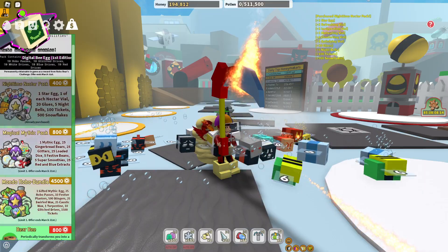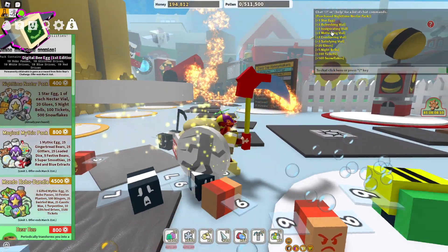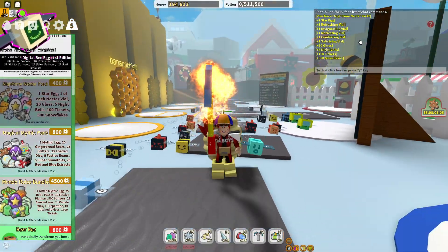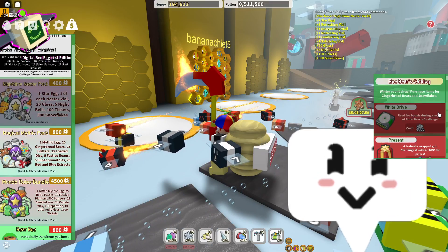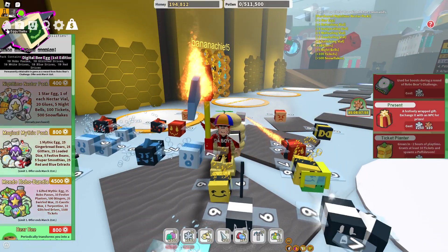That was epic, guys. So let's go ahead and see what we got. We got one Star Egg, one Refreshing Vial, one Diggering Vial, one Motivating Vial, one Comforting Vial, one Satisfying Vial, 20 Glues, five Nightbells, 100 Tickets, and 500 Snowflakes. We have a lot of tickets now. That's actually really good that we have a lot of them.